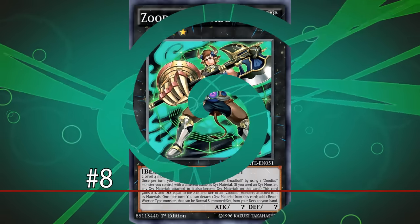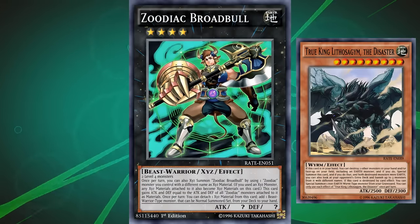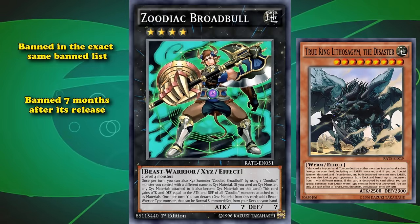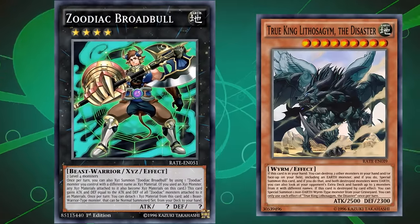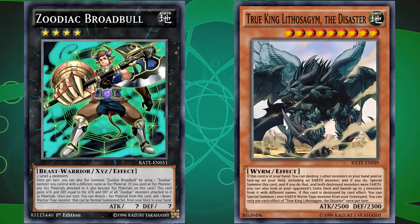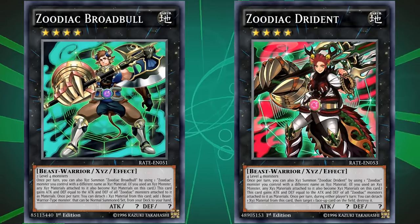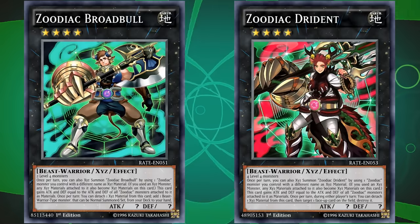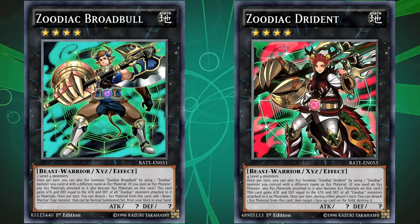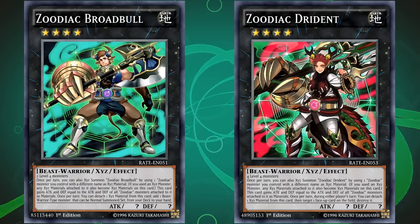At number 8, we have Zoodiac Broadbull. This card was released in the exact same set as True King Lithosagam and was banned in the exact same ban list, meaning it was banned 7 months after its release. Since both cards share the same dates, I put Broadbull ahead because it's still currently banned. Technically, Zoodiac Dryden shares all of these details too — came out in the same set, banned in the same list — but that card is currently limited, so I included the one still banned. Both were banned for essentially the same reason.